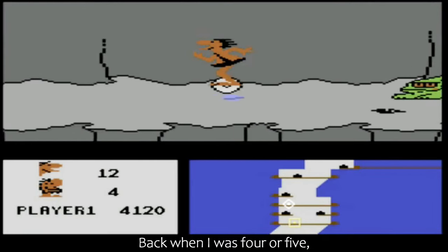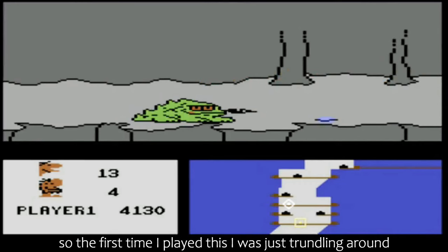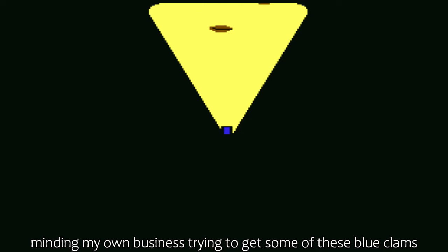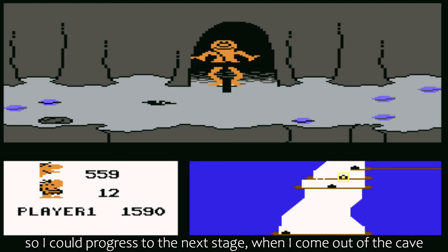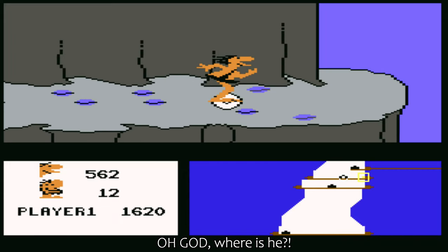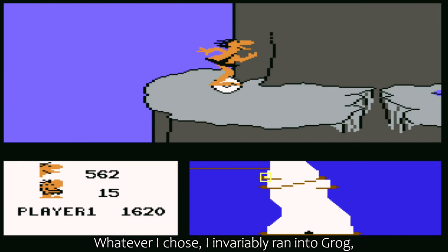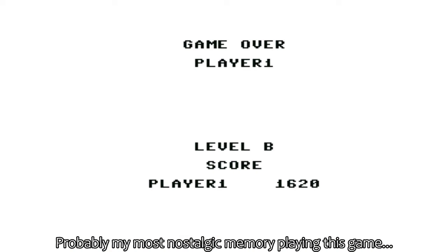Back when I was 4 or 5, I didn't know you could see Grog's location on the minimap. So the first time I played this, I was just trundling around, minding my own business, trying to get some of these blue clams so I could progress to the next stage. When I came out of the cave, suddenly the warning music was playing. Where is he? Which way do I go? Whatever I chose, I invariably ran into Grog, resulting in both me and my little mate who was sat with me screaming in terror. Probably my most nostalgic memory playing this game.